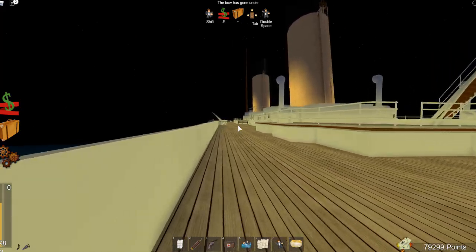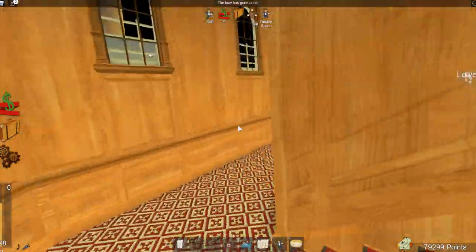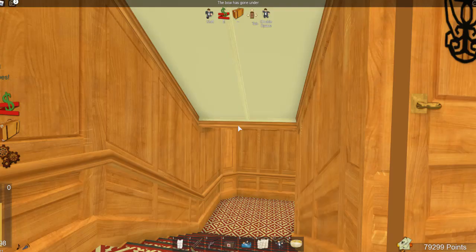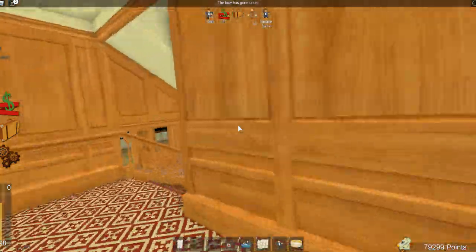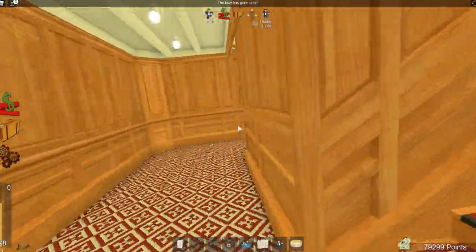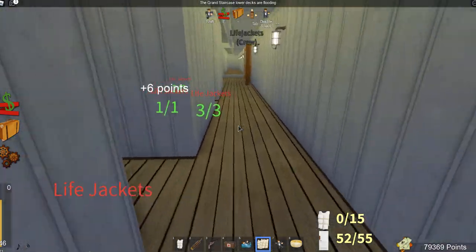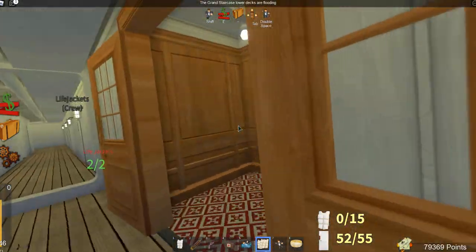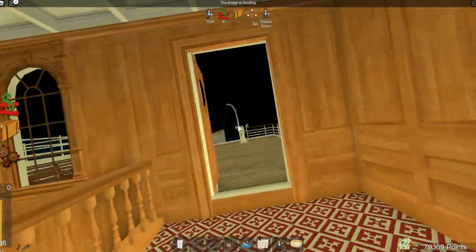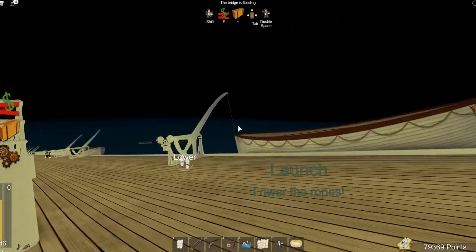We've already got them. Looking over the banister again, you can see the water is quickly flooding the lower decks. Let's get to that second class staircase once again. It's just a back and forth deal here. Back in the second class staircase — let's get downstairs, deliver the last of these life jackets, and try to survive, because that is our main goal. Oh my goodness, we only need two more life jackets. This is a race against time. Back on boat deck and the angle of the ship is continuing to worsen.